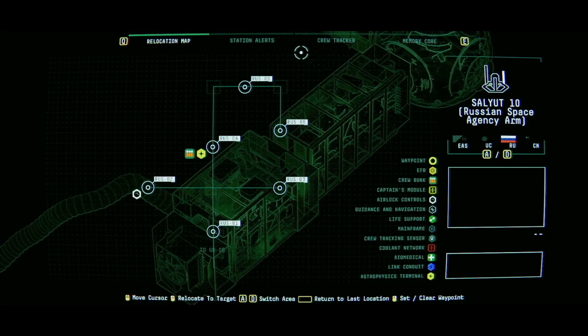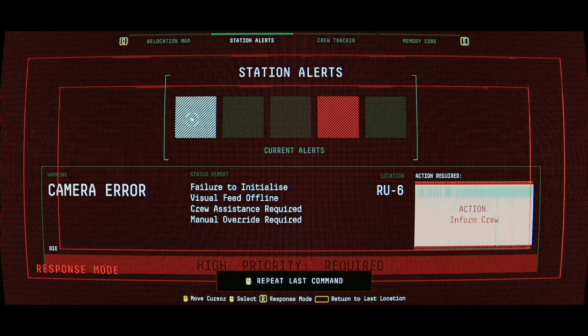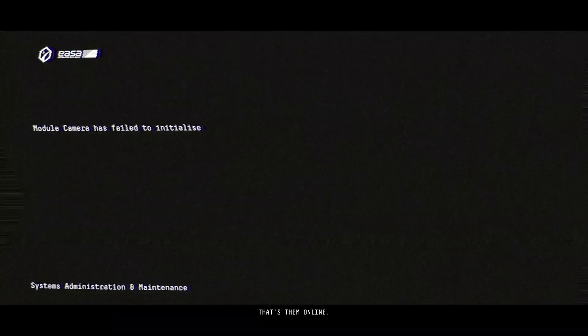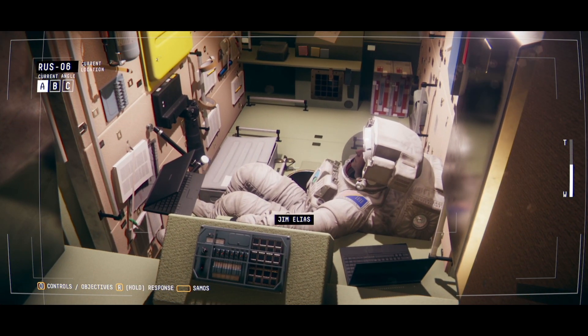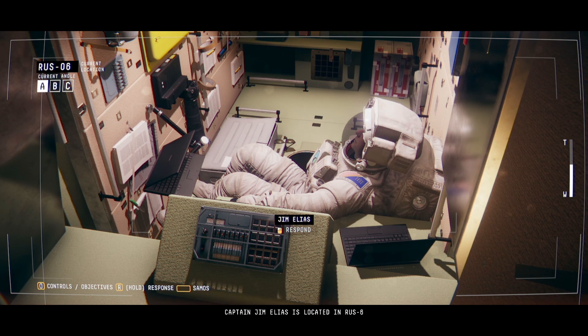The cameras in RU-S6 are failing to initialize. I can do that now actually. Come on Emma - that's them online. Ally captain - Captain Jim Elias is located in RU-S6. We should be able to access the Russian arm now.